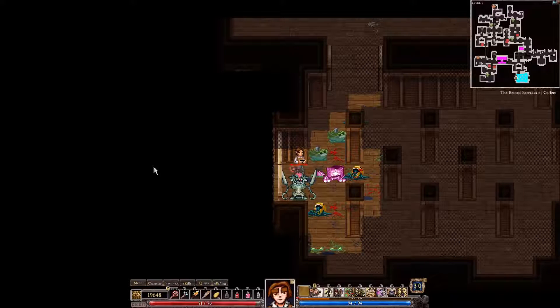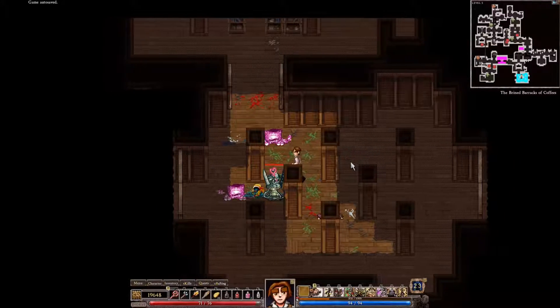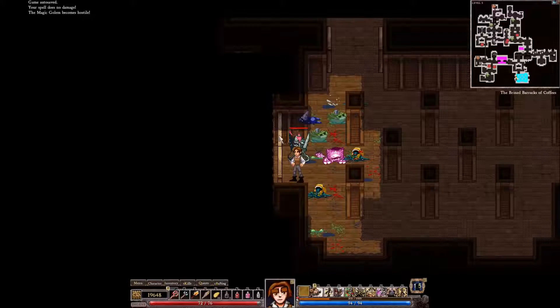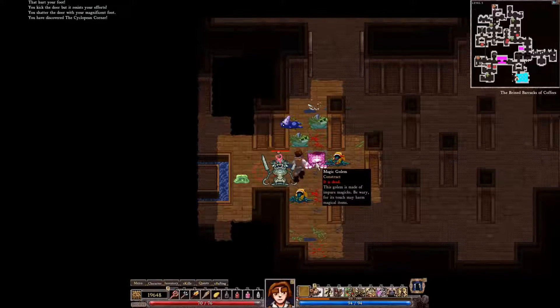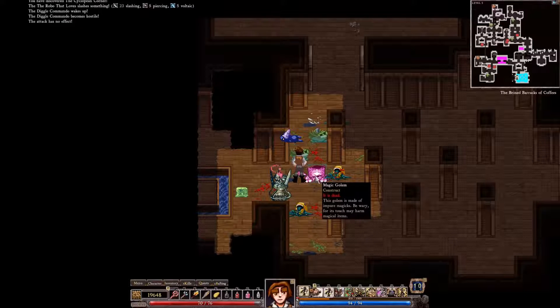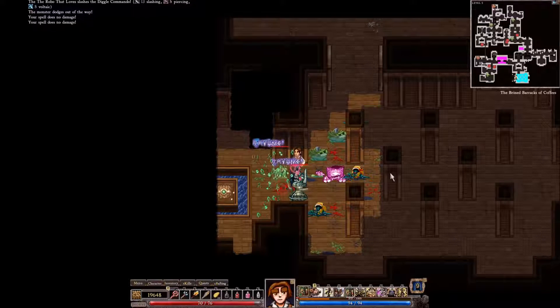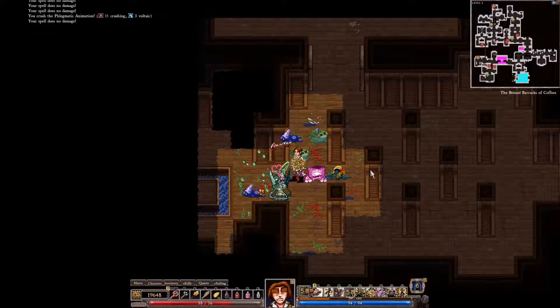Welcome back, Insufferable Gaming fans. Your old pal Rosser here, back for some more Dungeons of Dreadmoor Insufferable Challenge. Last time, we cleared out a huge zoo on this dangerous level, and I beat the zoo using trickery and rocks — but mostly rocks. So now we have a hostile magic golem somewhere, possibly on the other side of this door. If I don't injure myself too badly kicking it open, we can start defeating things using my handy-dandy new Acid Spray attack, which I assume will be just the bee's knees.